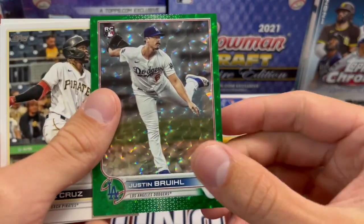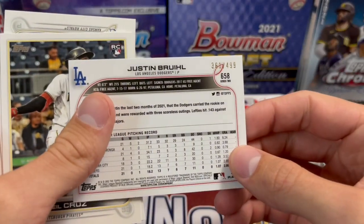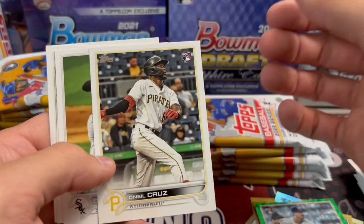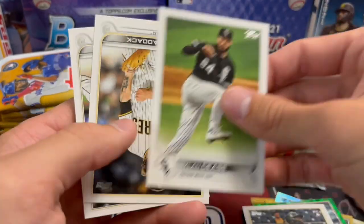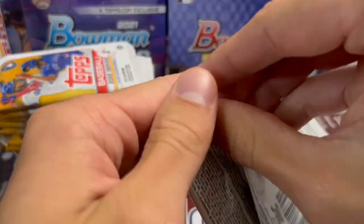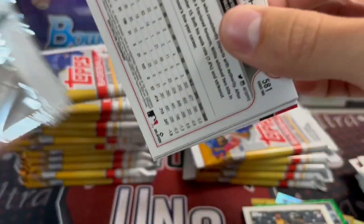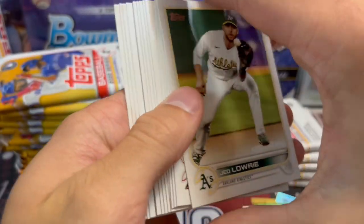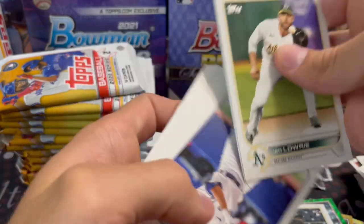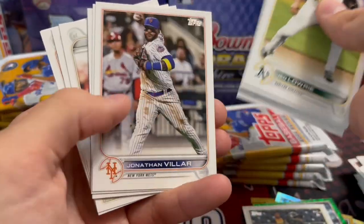They didn't make quite as many of this pitcher green — numbered 499. Anytime you get a Dodger rookie, even if it's a pitcher, it's not always bad. O'Neal Cruz is probably the top guy to chase out of here other than the short prints, at least as far as I know. He still is.